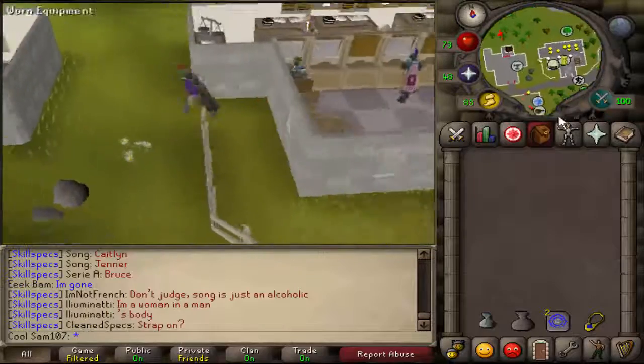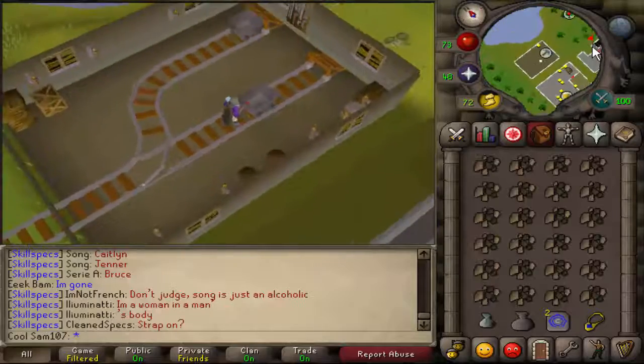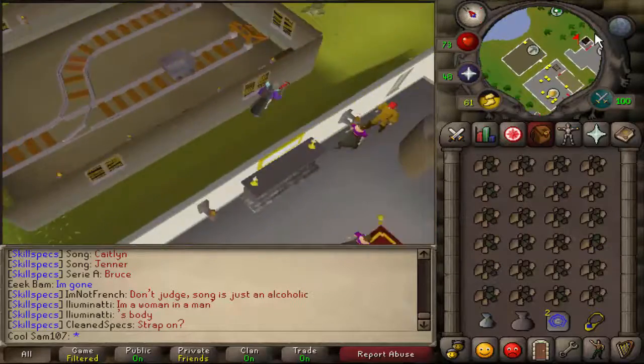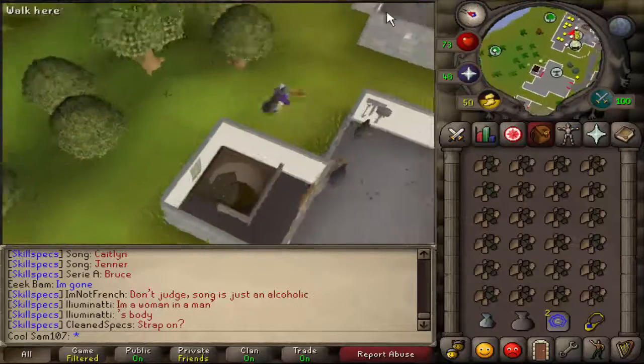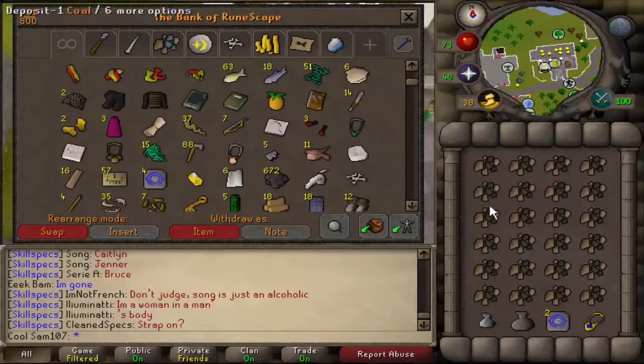Tip number two: wear lots of weight-reducing clothing if you can, because that means you can run between the coal trucks and where you collect the coal much faster, which means you can get more coal per hour and you will not lose as much run energy.